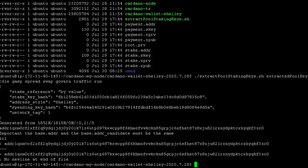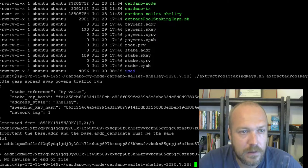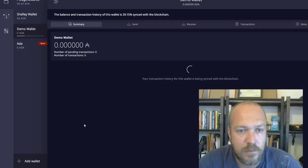It's generated an address. The addresses need to be the same. Let's have a quick look at our demo wallet to compare.